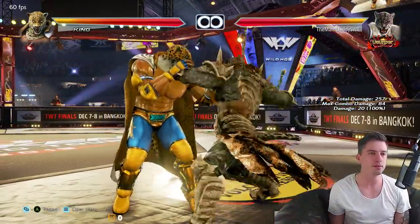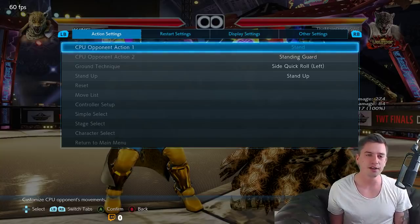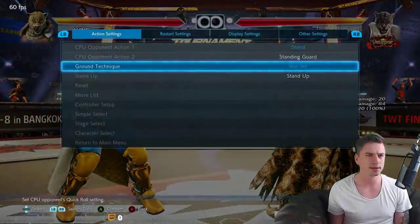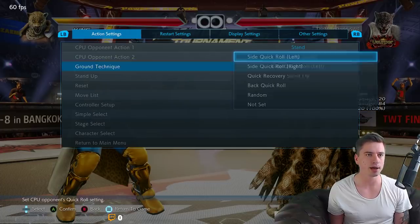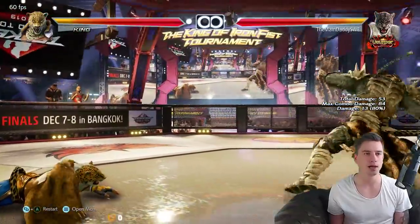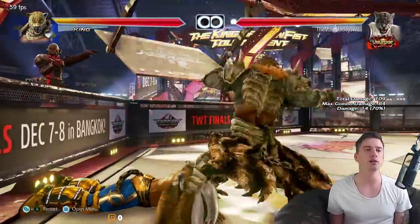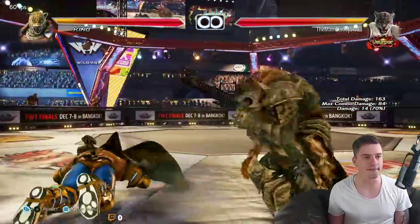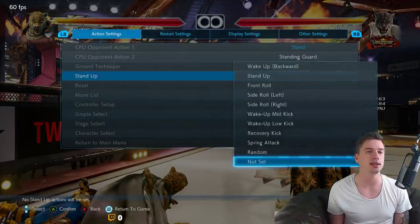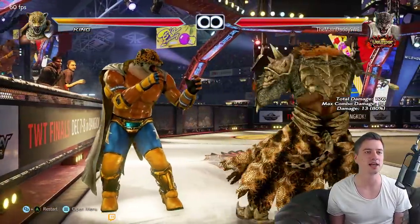Then we have d+2,4,3. Nothing drastic has happened, but if the opponent is grounded, the 4 will flip them and the 3 hits them - doesn't that look so sick? If that was guaranteed it would make my day. Unfortunately it is not - the last hit there is tech rollable. That broke my heart, I really hoped it was guaranteed, but unfortunately not.